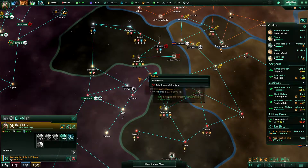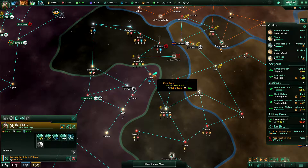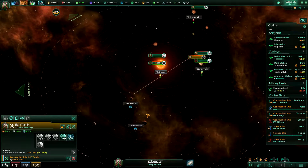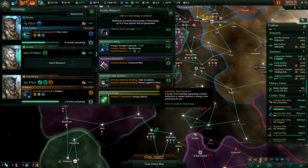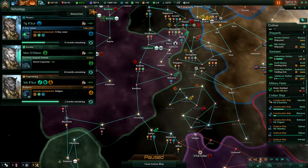Make the last research station — no, we're not gonna do that because we're poor. Scientific breakthrough achieved. This game does weird things to a person. Tile blocker cleared. We have a larger fleet command limit — now let's get the naval capacity up.